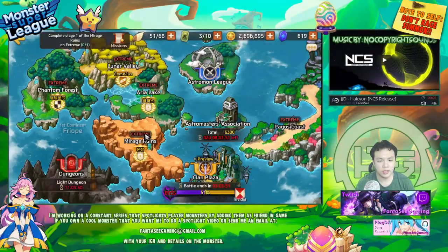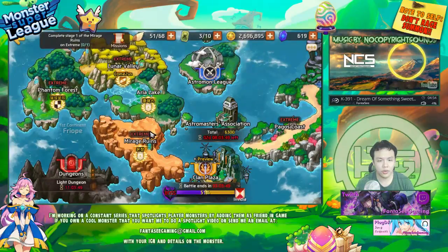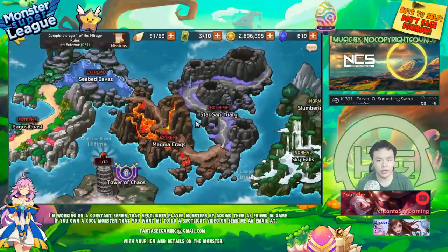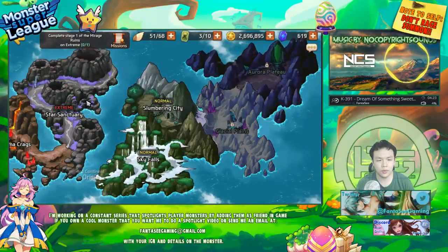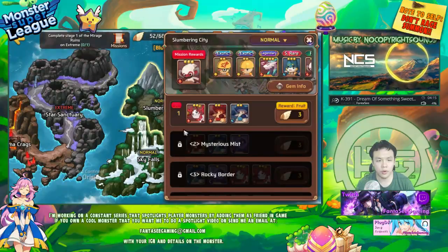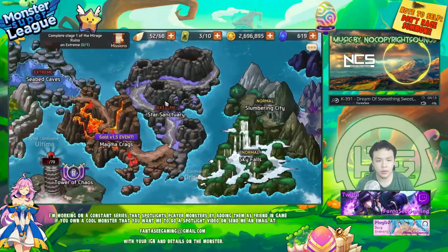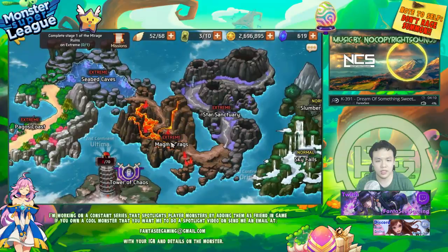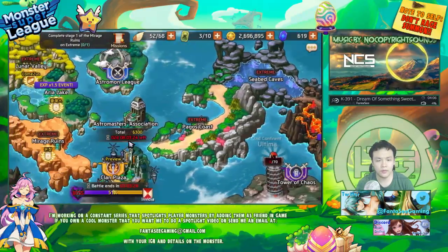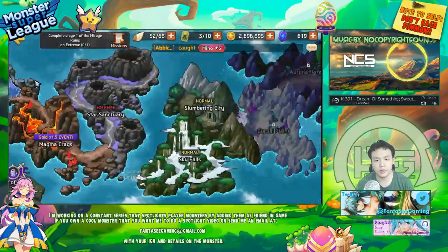There really isn't any more effective way to do it. Obviously, if you can farm on Slumbering City it would be the best for XP, because the further you go in the stages, the more XP they actually give. So if I farm on Star Sanctuary, it would give me more XP than stages on Magma Craig and so forth.